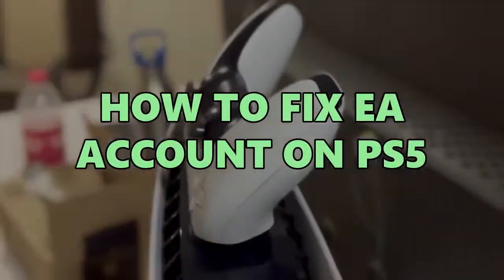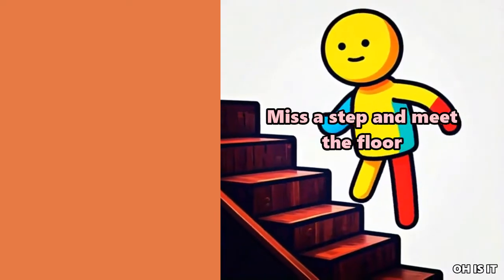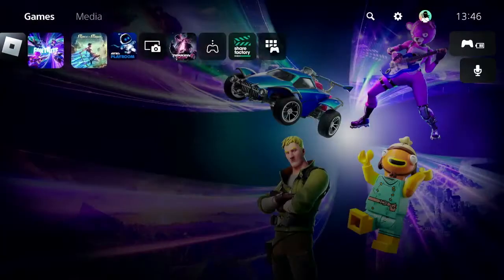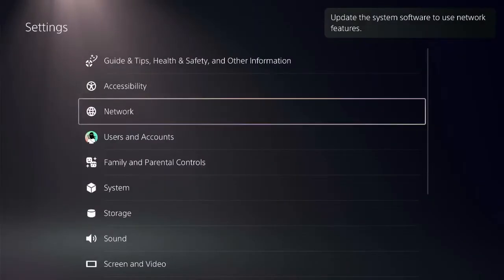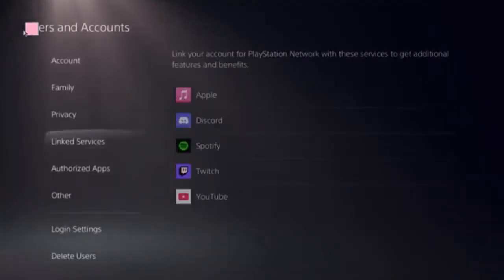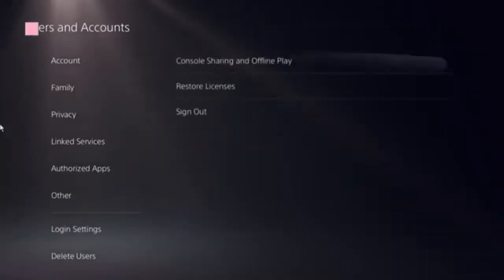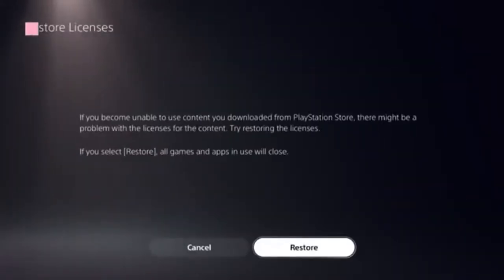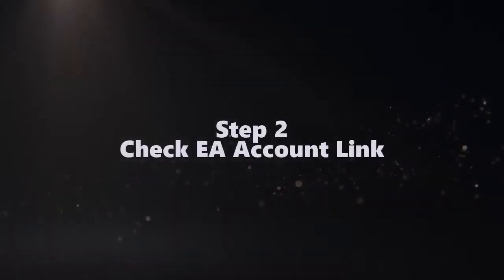I'll show you a few steps to fix this issue. Follow my screen and don't miss any step. First, go to the home screen of PS5 and locate the settings icon in the top menu. Click on users and accounts, and select the restore licenses option and click on that. It should take just a few seconds to complete. Let us proceed to check EA account link.